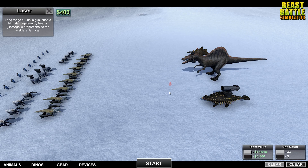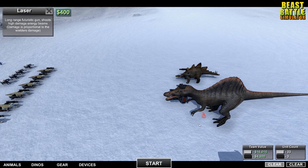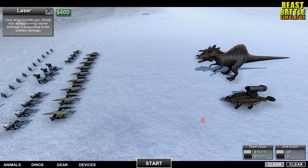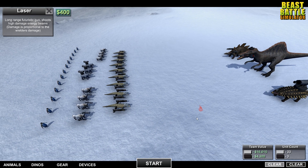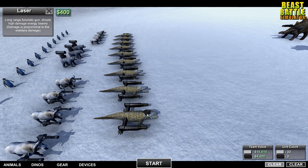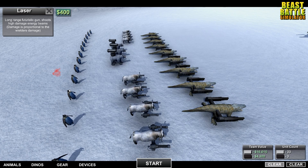If you've ever wondered what it would be like to have a Spinosaurus with flamethrowers and a laser on your head, well look no further because Beast Battle Simulator has it. What a cheesy intro. Welcome back to Beast Battle Simulator. If you don't know what this game is, it's a battle simulator game where you have all kinds of different animals and you can equip them with weapons like shotguns and laser beams — laser beams on top of penguins, yes please.